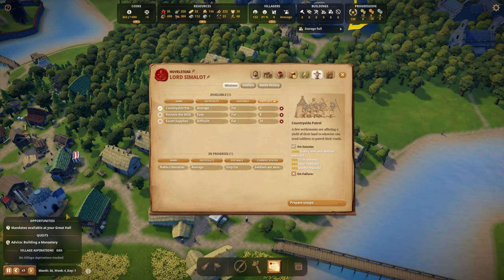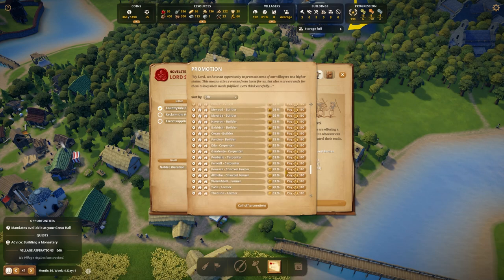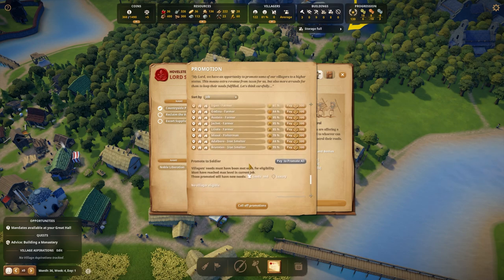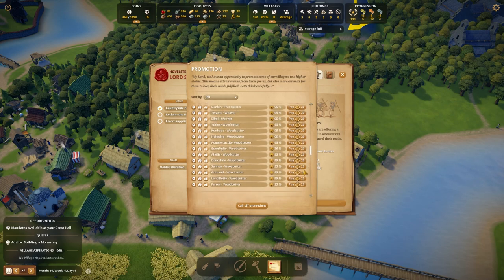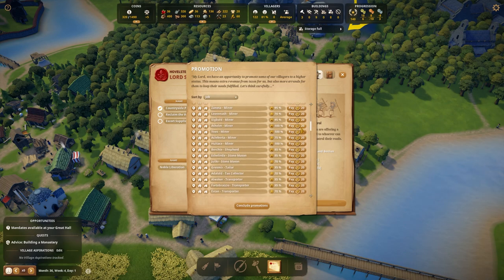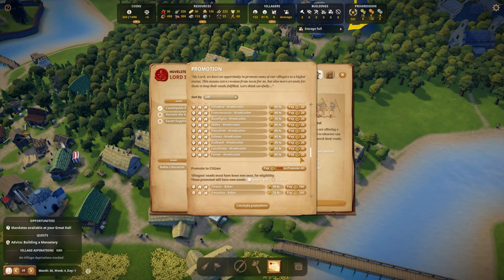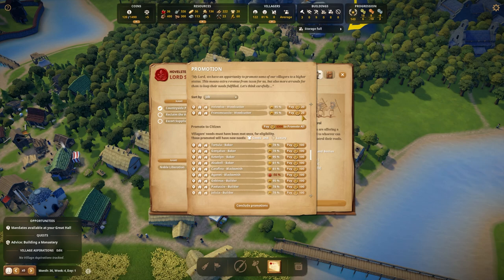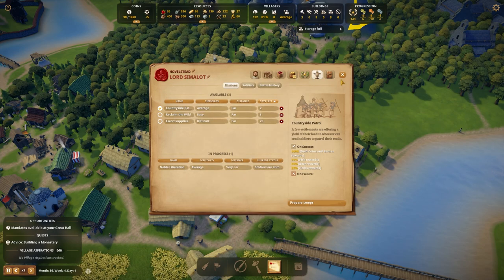Let me go over and look at my mandates, go up and promote some villagers. I could promote to brother and sisters but they would need a cloister, and I need manuscripts to do that which I haven't researched yet. I have no soldiers ready for promotion either. But what I do have is a bunch of serfs who are ready to be promoted — so anybody who's at 100% happiness is getting promoted. Congratulations for being so happy, you get yourself a little promotion. Then we'll grab some of these people at 95% and give them a promotion too. That's a lot of promotions right there.